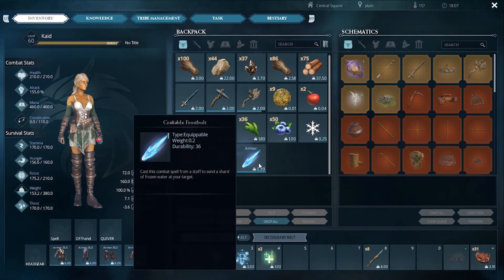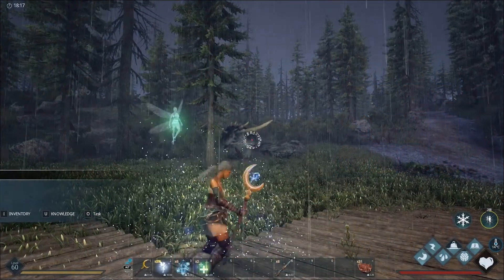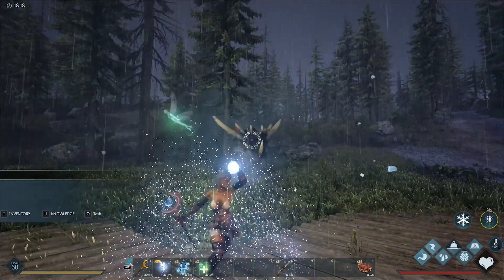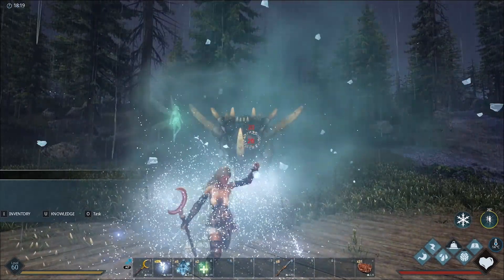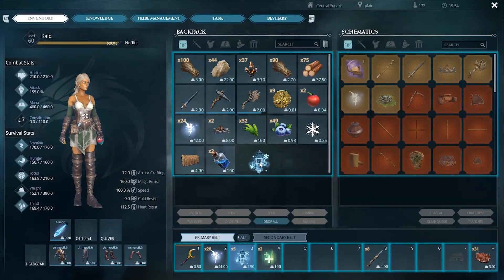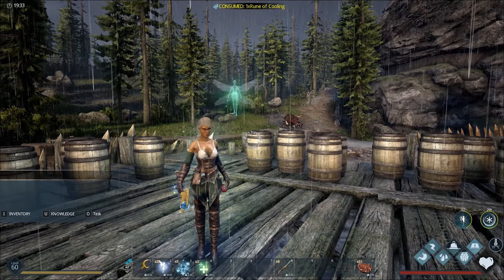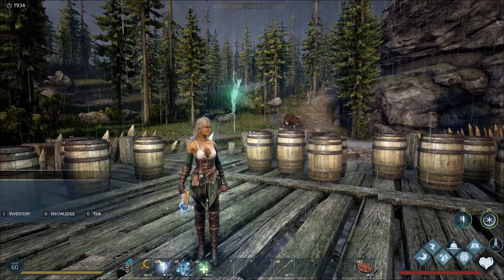With Water Magic Rank 2, you'll unlock Frostbolt 1. When this spell is cast, you'll launch a shard of ice at your target, dealing light damage and slowing its movement. Make sure you have a staff equipped for this spell. You'll also unlock Rune of Cooling, a magical stone imbued with the element of water. Casting this spell will protect your body from high temperatures.